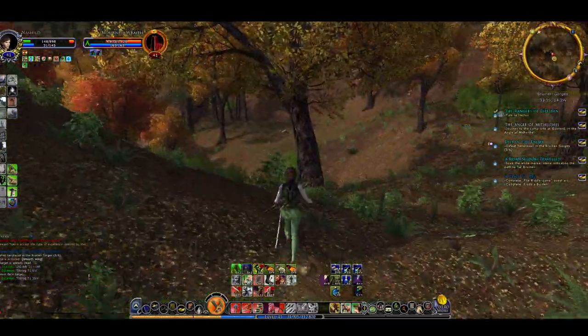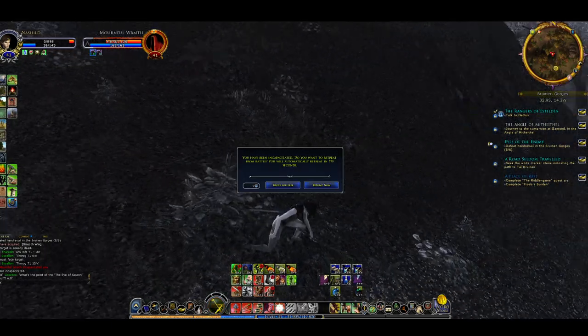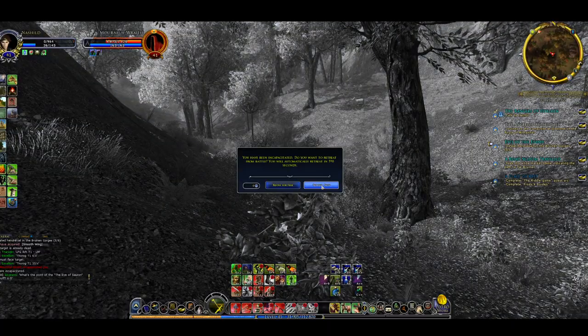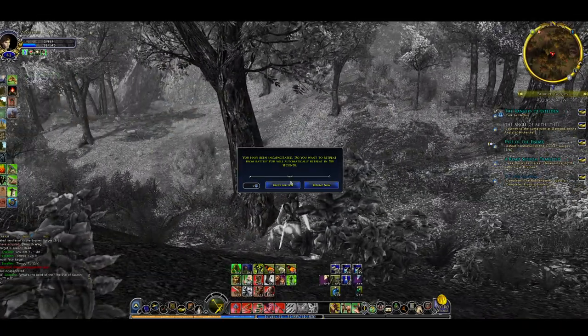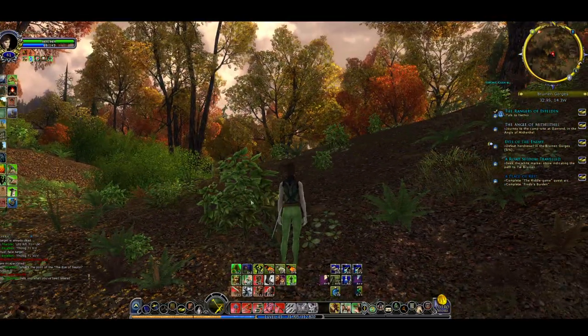I'm dying rapidly so we've got to run. We're away and I think we're going to die here on the way out — there's no way to survive this. He got me. I fought a mournful wraith and died. I could revive for free here since the wraith should have gone back to his spawning position, but there's nothing good about anything that happened there.